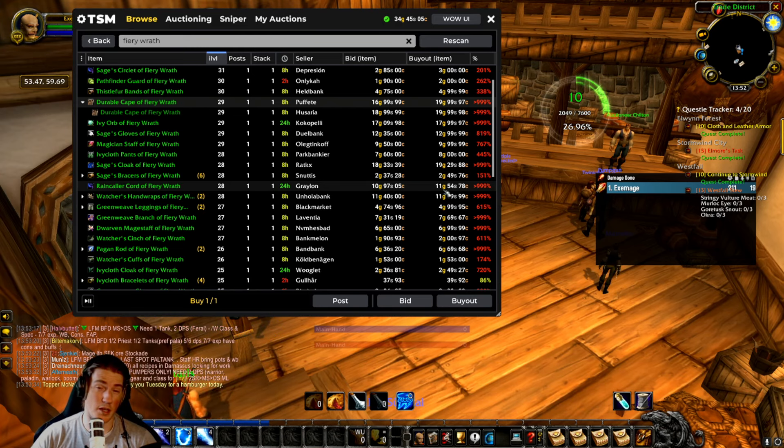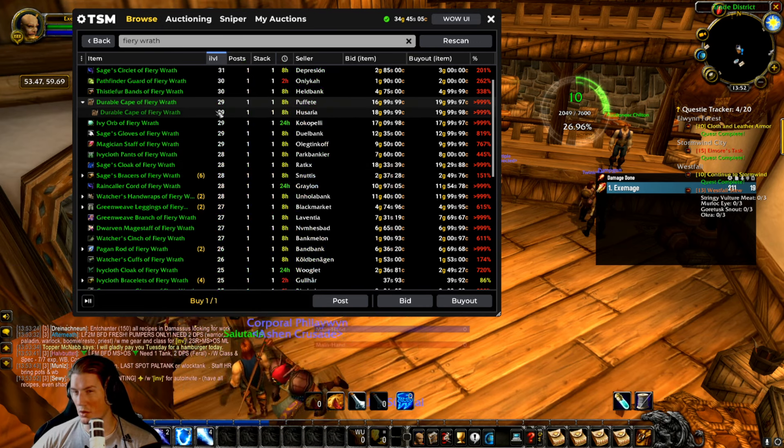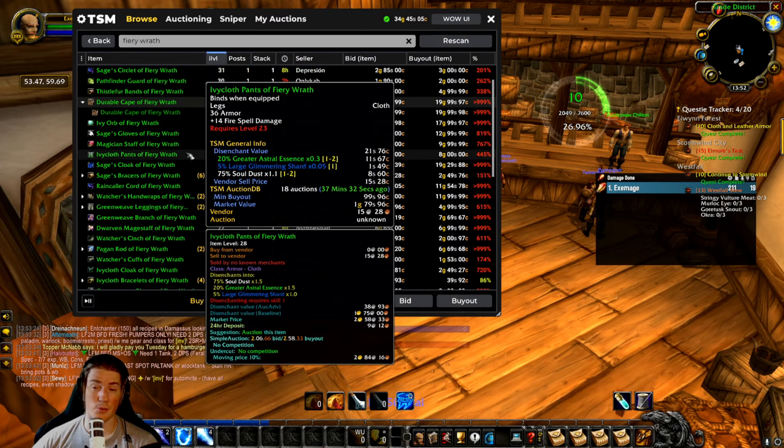In the past, this has been a great moneymaker in retail. For those who remember Legion and the Titanforging era, where items could roll with 5, 10, or 15 extra item levels — the higher item level variants were worth a lot, and there were just a ton of different variants. It was very hard to use the auction house to price your items correctly, and you could make tons of gold with this.